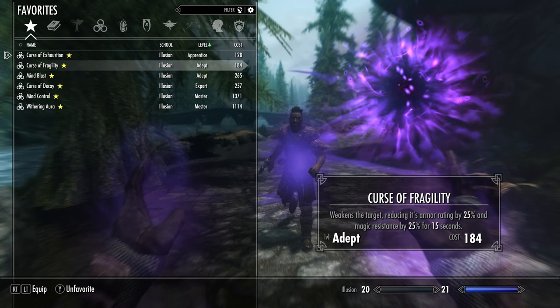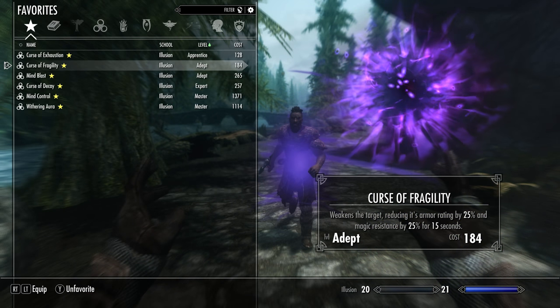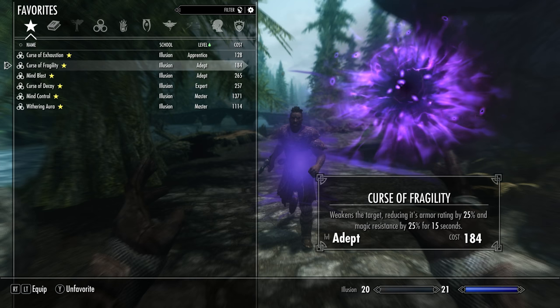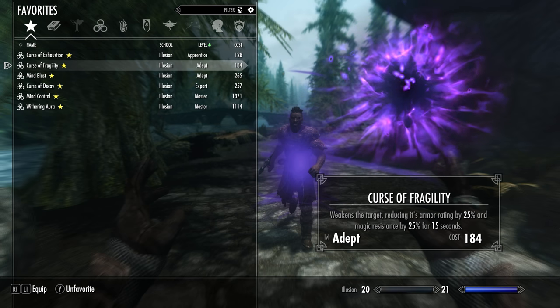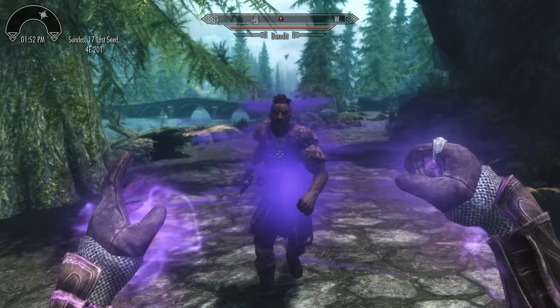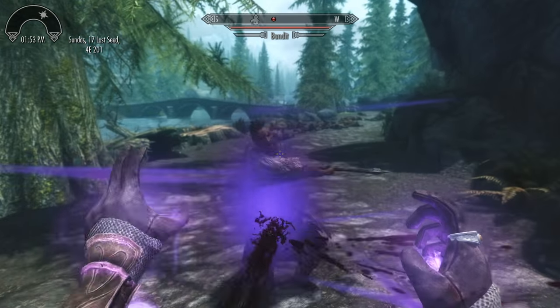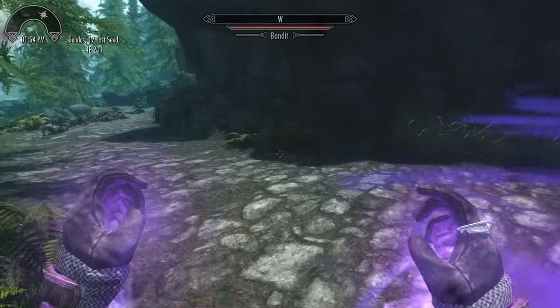Moving on to the Curse of Fragility. This weakens the target reducing their armor rating by 25% and magic resistance by 25% for 15 seconds. I believe you can stack multiple debuffs and multiple illusions on the same target — it doesn't say that you can't, so it requires a little bit of experimentation. It has the same shadowy effect around the target that lets you know you've affected them with the curse.